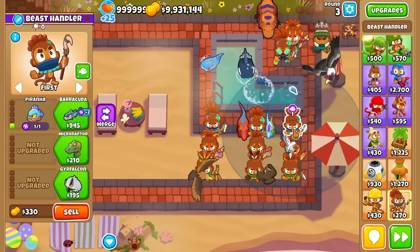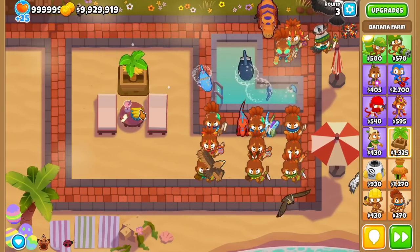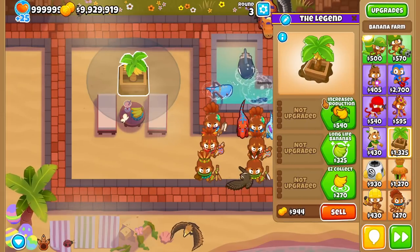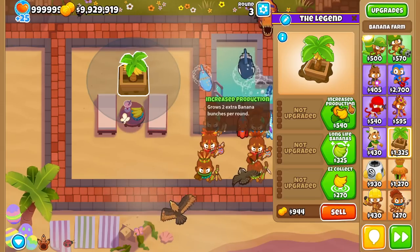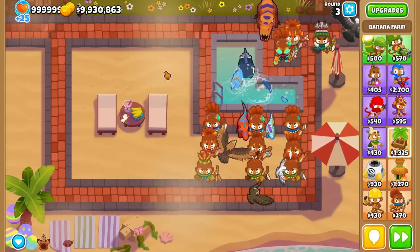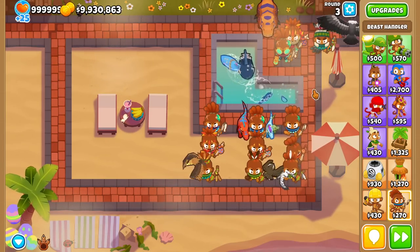What we want to talk about today is how effective beast power is and does it make sense? It's kind of similar to banana farms — if a farm makes $80 a round and costs $800, it takes 10 rounds to pay for itself. I've decided to try to turn beast handlers' beast power into a number that everybody can understand.